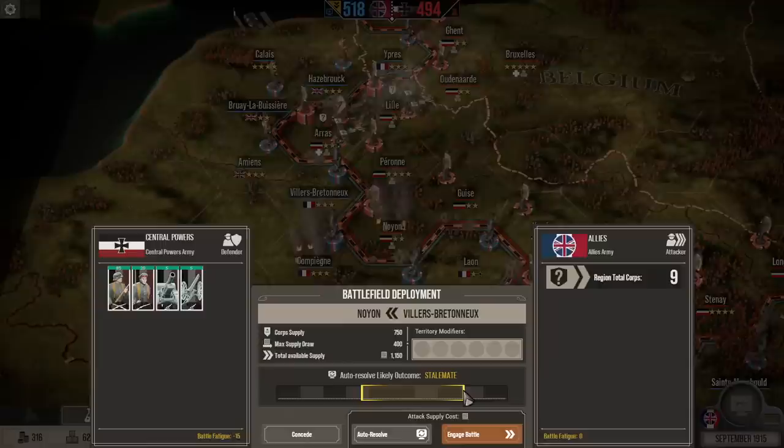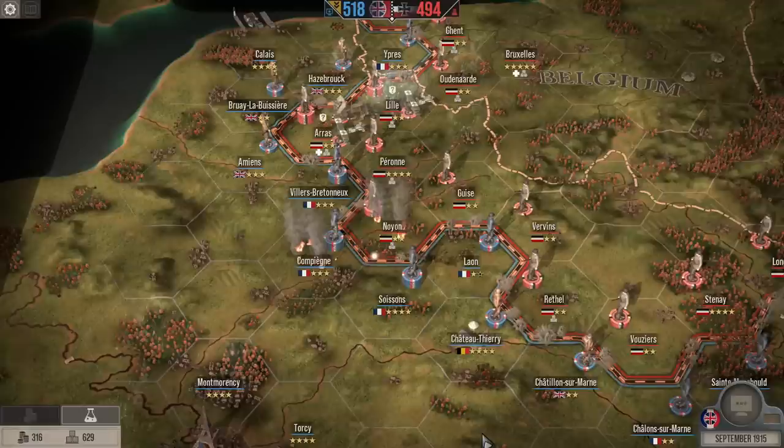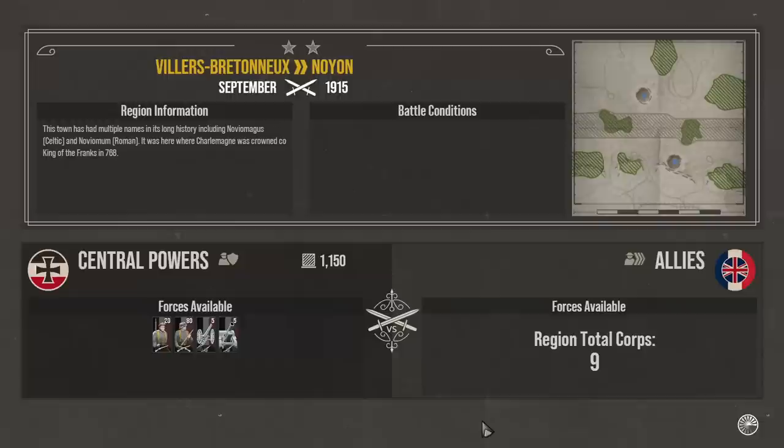The game is assuming a stalemate. We are going to fight it again. I'm just curious — I don't know how much this really hurts them. We're playing on standard difficulty, so how many times can they launch bloody assaults like this?